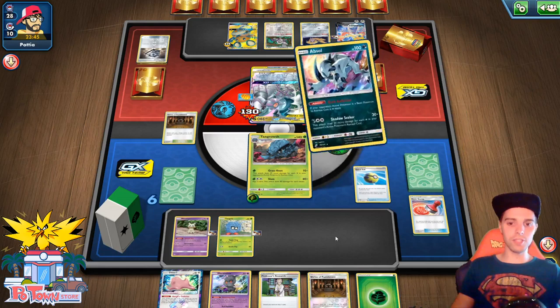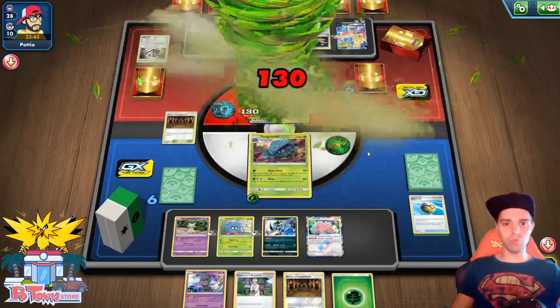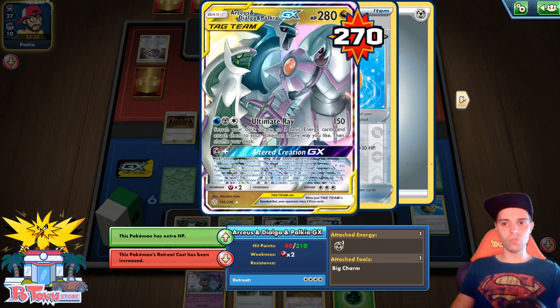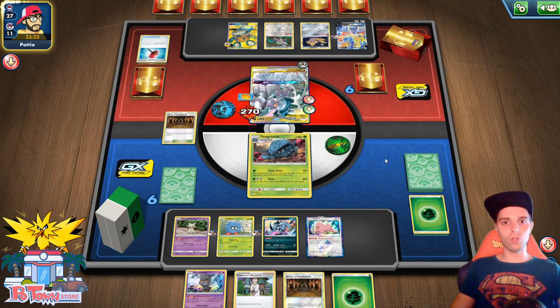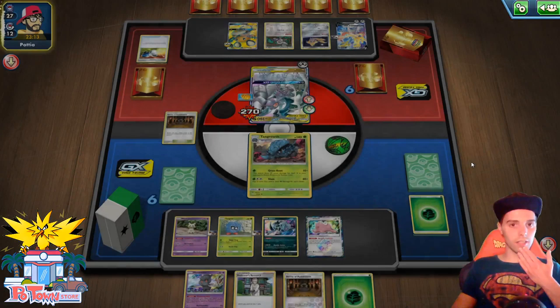Here comes the first Absol — there are a lot of them in the deck, but unfortunately they don't pop up. Smacking a Ditto as well. Here comes the Grass Knot — 40 more damage, 130 total. The damage is still spreading. This guy has 310 HP, so the Shrine has to be in play for a couple more turns. Will he use Altered Creation GX? He should — otherwise things could go wrong very quickly for him. If we have 4 Absol in play, that's a Retreat cost of 6 — but that's not enough.